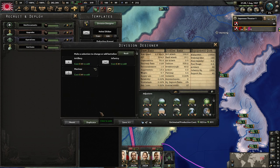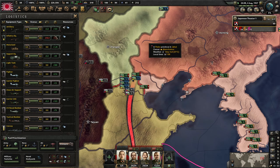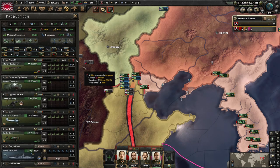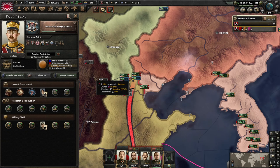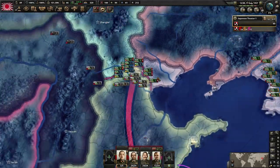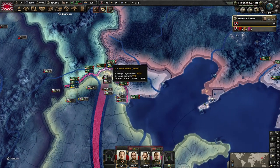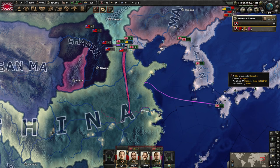We'll increase the army size a little bit. Nothing's too bad yet. Next episode we'll talk more about what to do when the Marco Polo Incident starts, especially against a player. I'll leave it here — next time we're going to start the war with China. See you guys around, have a good day. Leave a like, leave a comment, and subscribe — you can always unsubscribe at a later date.